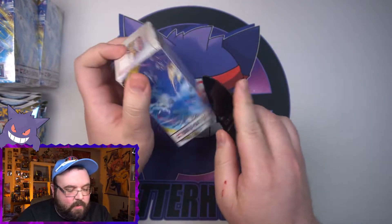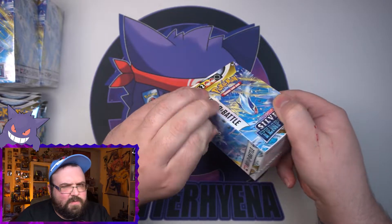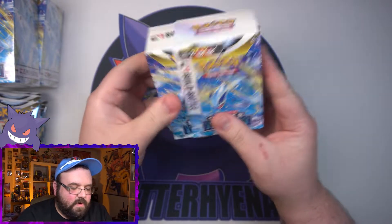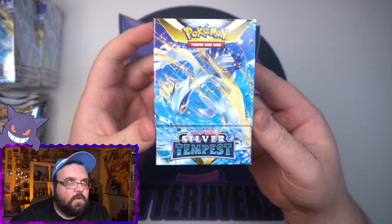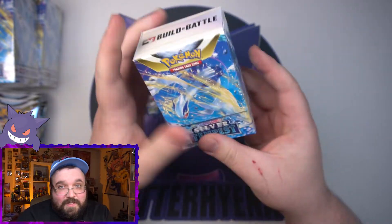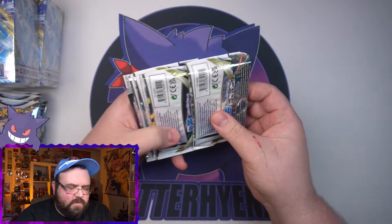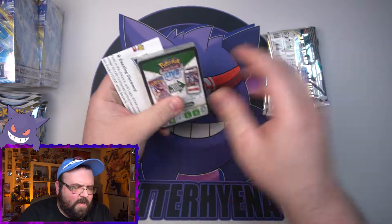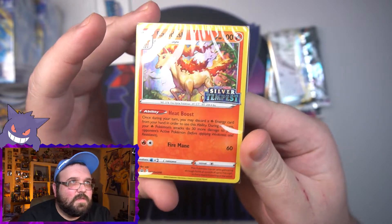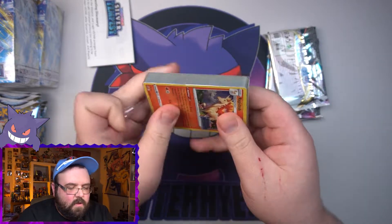The first opening — anything from this set will be awesome. I forget what pre-release promos we've got as well; I haven't followed Silver Tempest too much since its announcement. It's a cool looking box though — I love the Lugia art on it. I love the fact that Lugia is finally getting some really good attention. The last time we got something really big Lugia-related was maybe Shining Lugia, I know we've had a Lugia GX. And there is the pre-release promo — it is Rapid Ash, and that looks sweet with the Silver Tempest logo.